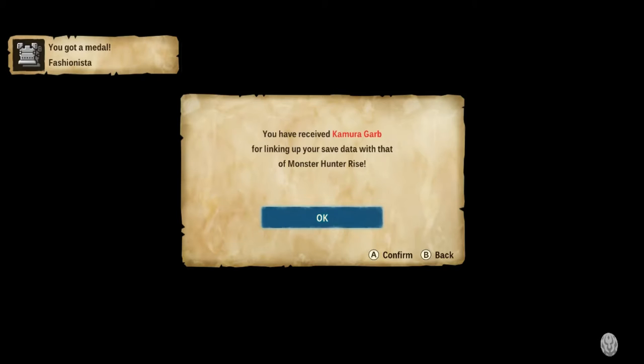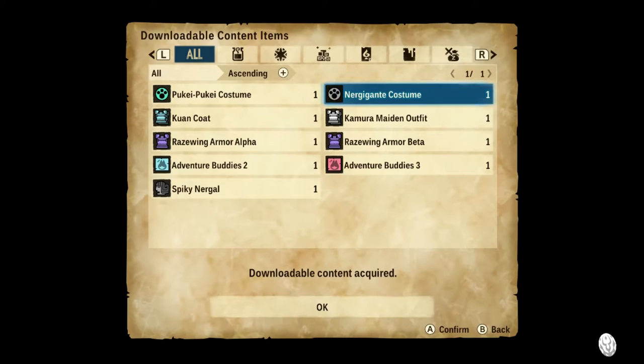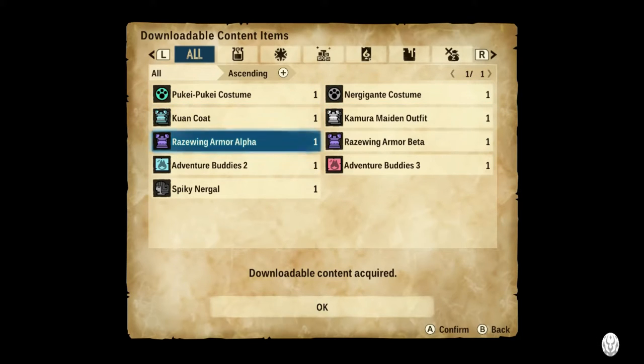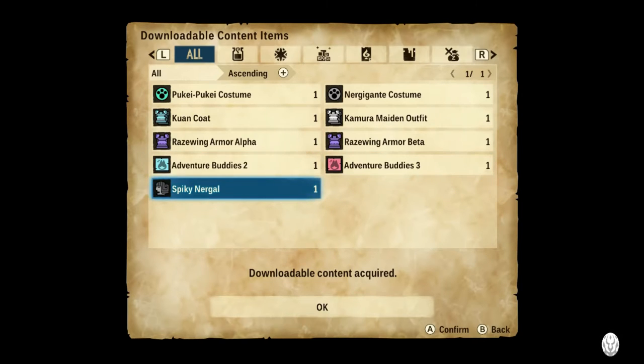Thanks to me owning the Digital Deluxe Edition, and also Ryze, I have received the Kimura Garb for linking that save data with Ryze. We also have the Puke Puke Costume, the Nergigante Costume, Kimura Maiden Outfit, Kuan Coat, the Raze Wing Armor Alpha, Raze Wing Armor Beta, Adventure Buddies 3, Adventure Buddies 2, and the Spiky Nurgle, because we own the Digital Deluxe Edition.